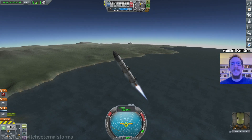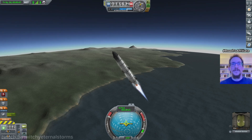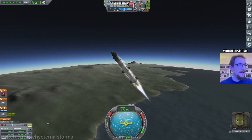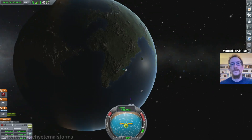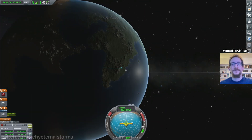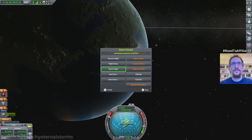Just rolling slightly so I'm on the level here. We can keep it in the prograde vector. Let's get a load of our apoapsis — it should be fine already. Wait, where is it? Where am I going? It's completely wrong — 270. That's wrong. Didn't I say 180? I guess I read that wrong. Revert the flight to the launch and retry.